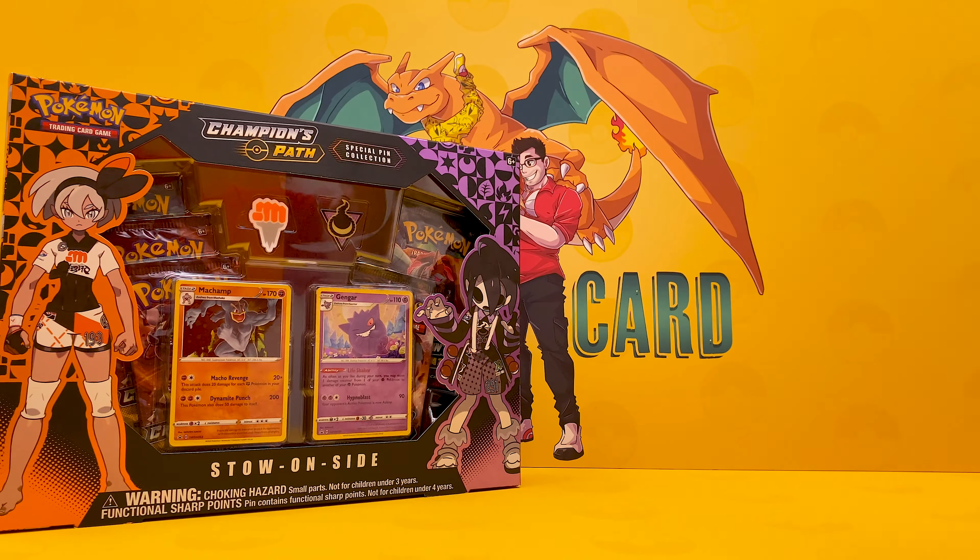A Machamp that's going to haunt your dreams, an Impidimp, a Swabaloo, a Rodeco, and an orange roller. You get to take off the last pack, Owen.